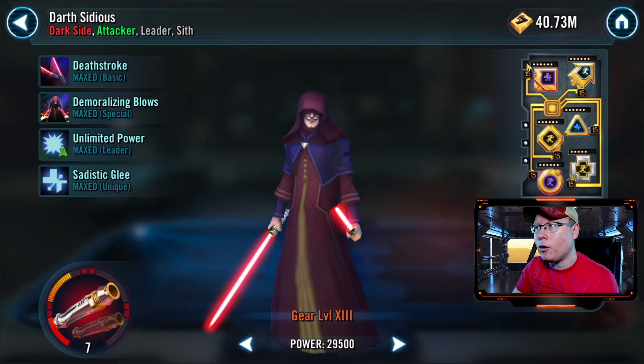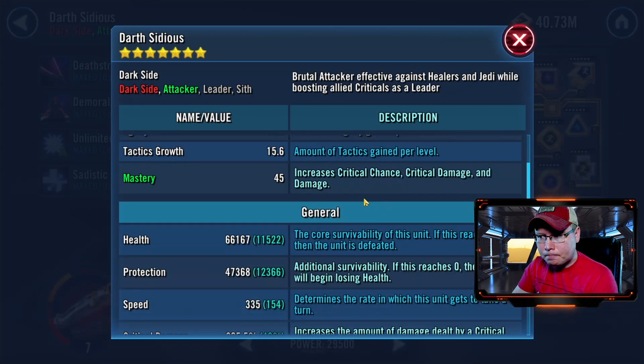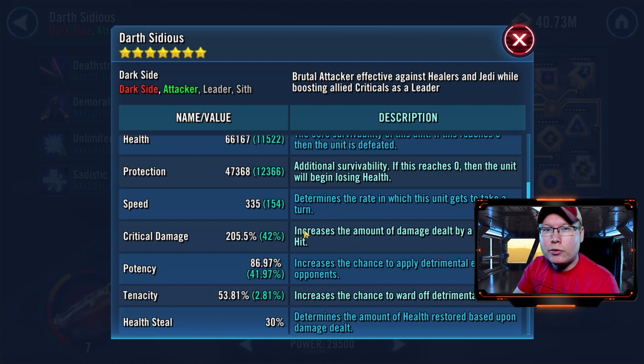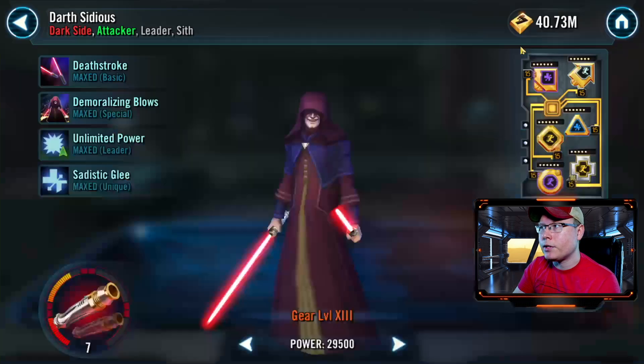That Zeta is really big when you take out a character and can really turn around the battle if you get bad RNG. For mods, I went with a speed and health set, taking the fastest mods available and focusing on speed and potency. For speed I went for 335 — almost as fast as I could make him — which lets you get two attacks in before the two side Jedi act. For potency I've got 86.97%; if you can get closer to 100% it's even better.